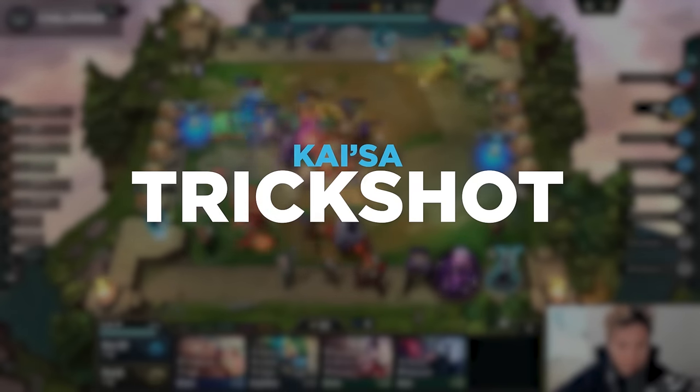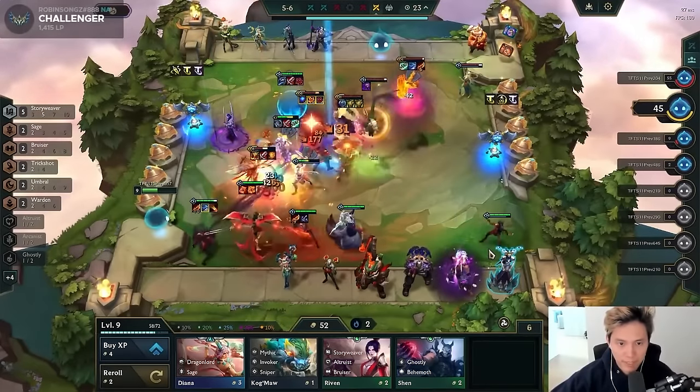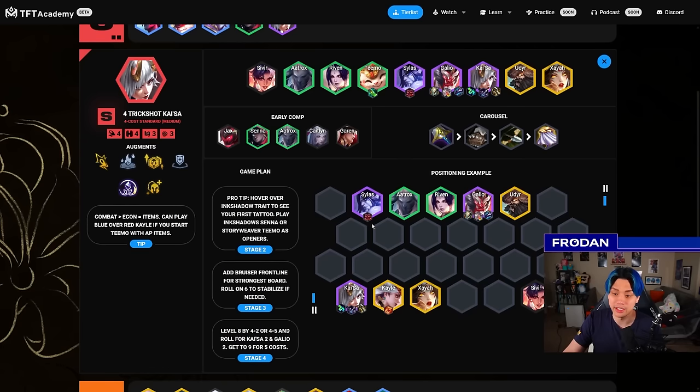For Trickshot Kaisa — this is something you can transition into if Ghostly Senna revival is not going well, like you're not hitting, you're contested, you have Blast or Last Whisper slammed and you're ready to go into Senna but you get dropped to Kaisa. Maybe you're in an encounter that encourages leveling, or someone else has six Kaisas and pivots into your comp. You can play 4 Trickshot Kaisa instead. Kaisa really needs frontline. The simplest frontline is Kaisa linking with Aatrox for the Ink Shadow connection, then Riven and Galio with Sivir for the Story Weaver connection. You might as well play 4 Bruisers and Udyr for the Ink Shadow. It's a really strong comp that tempos well.